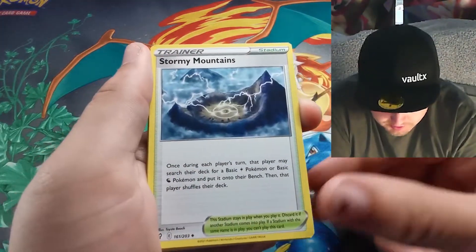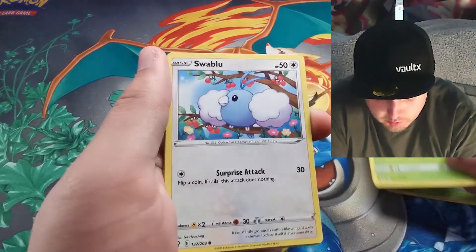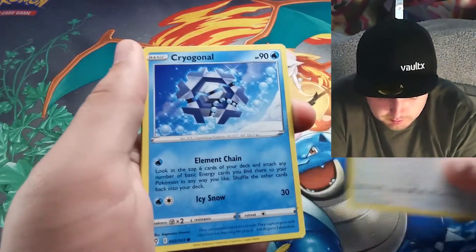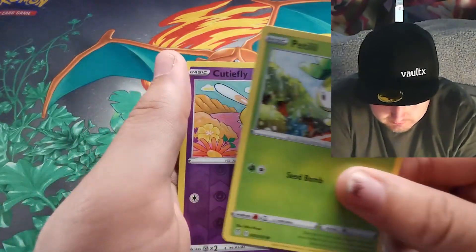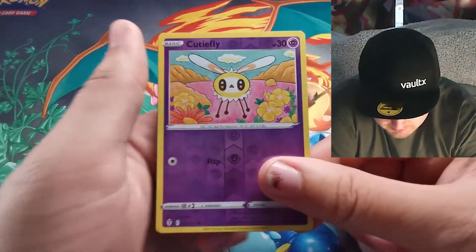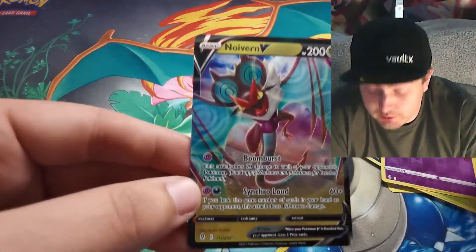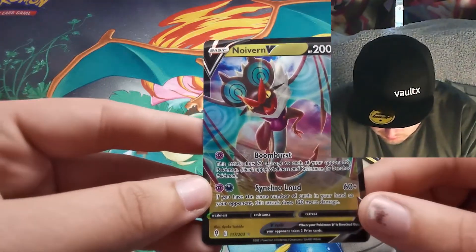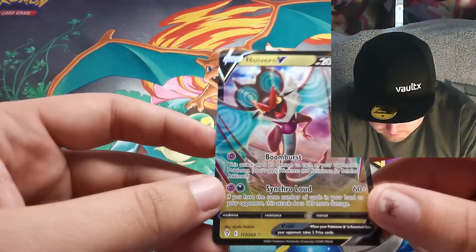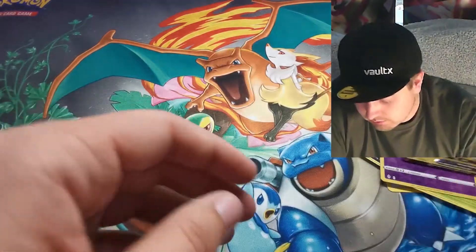The last pack for today's opening — Psychic Energy, Stormy Mountains, Boldore, Skiploom with Hoppip to go with it, Swablu, Cryogonal, Zorua, Petalil, Cottonee — and Naganadel V! Dragon type, quite powerful in the game from what I've been told. A person I fought had one of these and it was quite a pain in the backside.